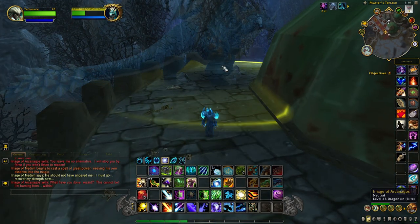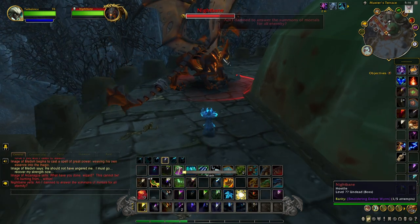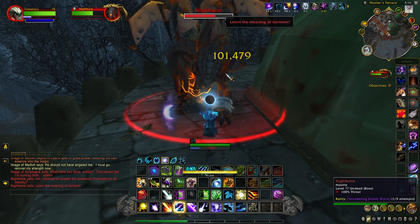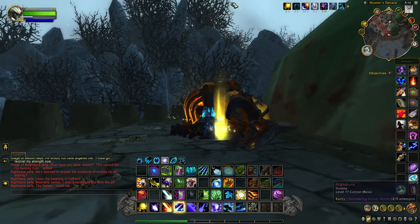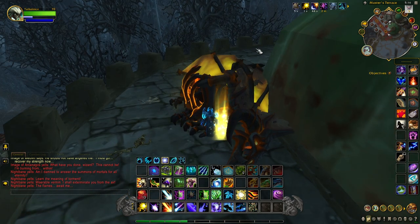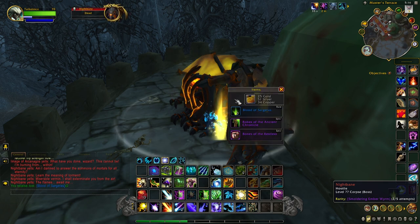The roleplaying is about done — this is very important. He'll turn into Nightbane and you want to kill him as quickly as you can while he's on the ground. Because once he takes flight and you kill him in the air, sometimes when he drops you can't loot him. If that happens, all you have to do is exit the dungeon and they'll mail you the loot.